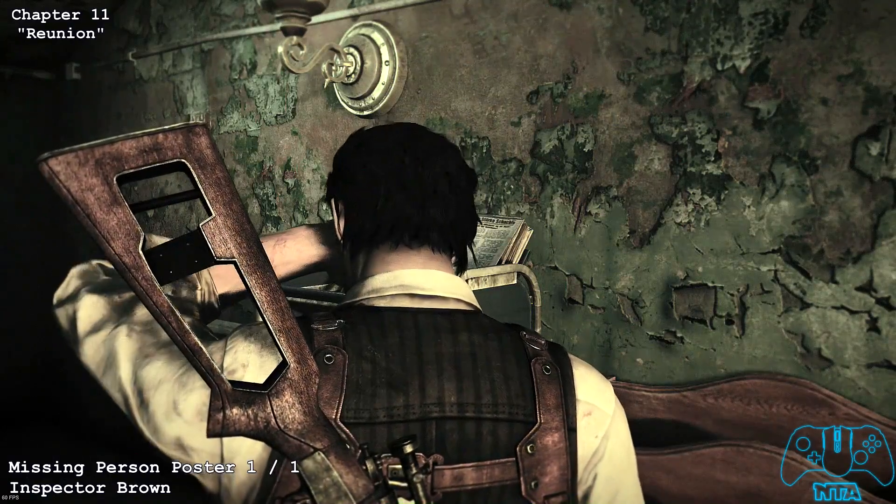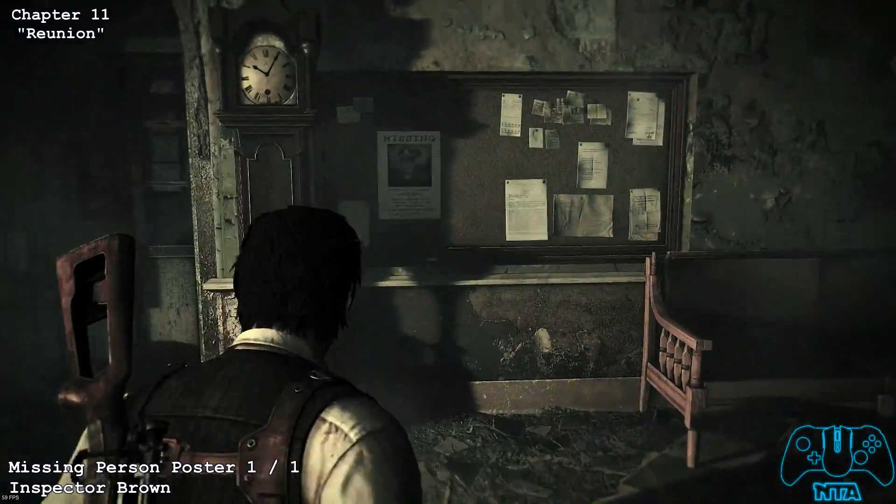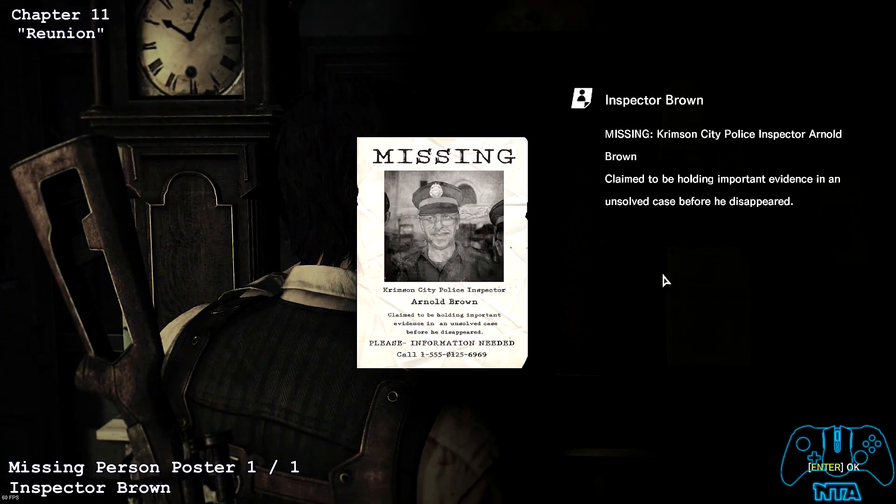Once you get spawned into the hospital section, you'll find a newspaper located on the rack in the reception desk area. The missing person poster is located in the exact same locations as in the rest of the chapters.